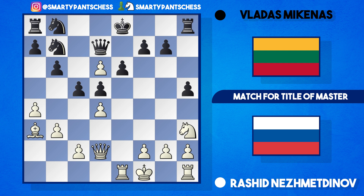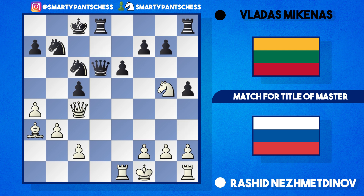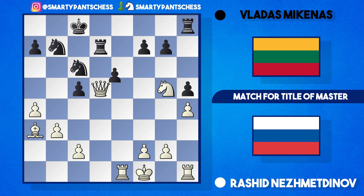Nezhmetov played rook e1, getting pieces into the attack. Mikenas is in no rush to take the d6 pawn and plays knight c6, hitting the d4 pawn and forcing pawn takes c5, pawn takes c5. White had a chance to win the pawn back with queen takes d5 — the e-pawn is pinned by the rook — but Nezhmetov was worried about castling queenside. The engine suggests queen c4 is quite nice after queen takes d6, knight g5, rook d7, then h4, a trade of queens on d5, and Stockfish recommends rook h3 with a slight white edge, likely doubling rooks on the e-file.